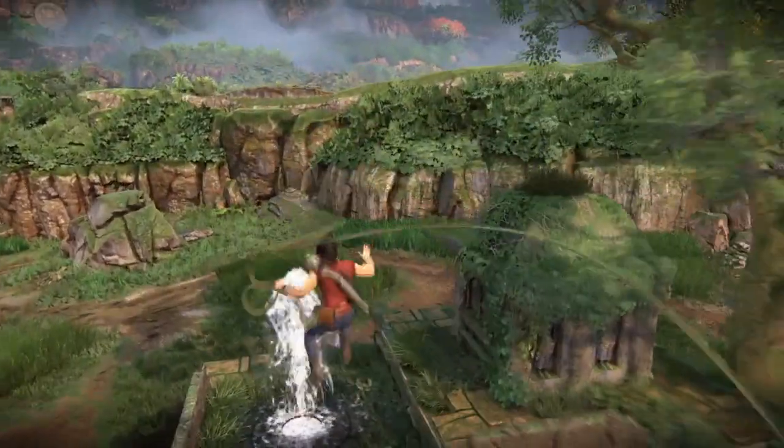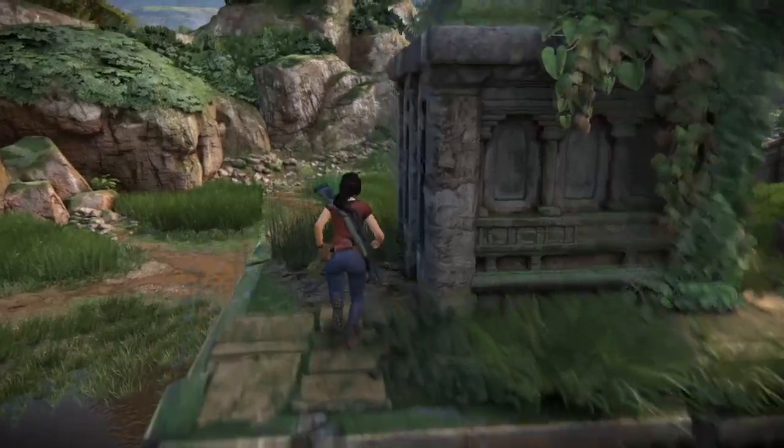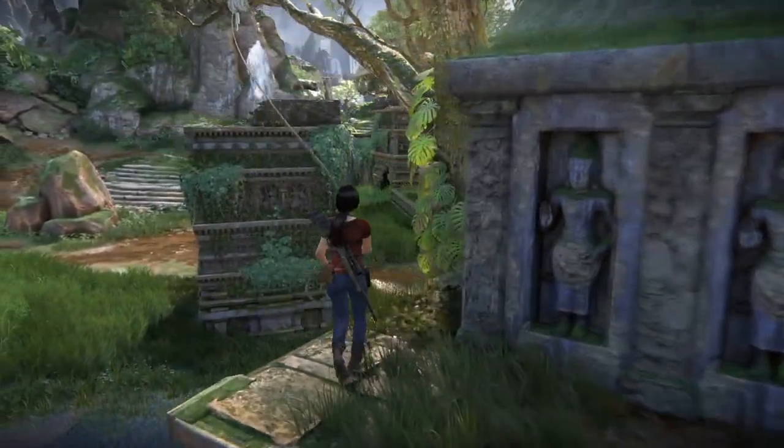Then swing as high as you can to land on the next one. Then walk on top of the water fountain. Have L1 ready and hit it as soon as you see the prompt.